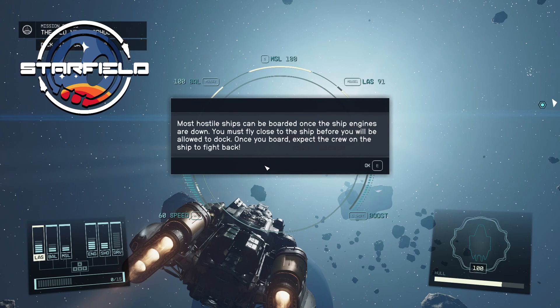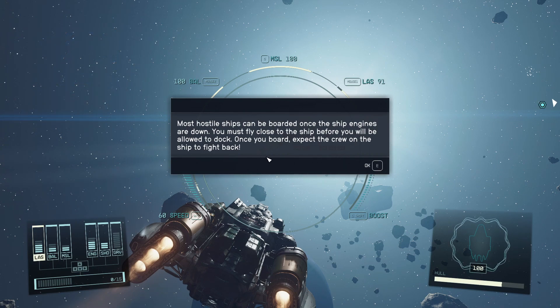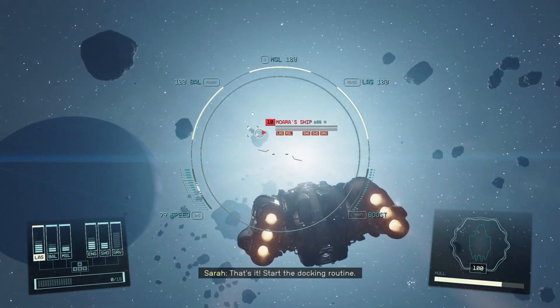Most hostile ships can be boarded once the ship's engines are down. You must fly close to the ship before you will be allowed to dock. Once you board, expect the crew on the ship to fight back. That's it — start the docking routine.